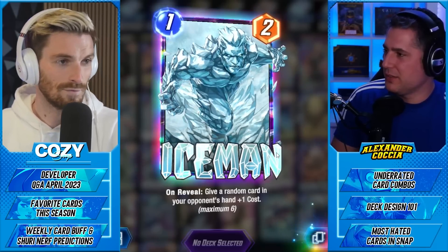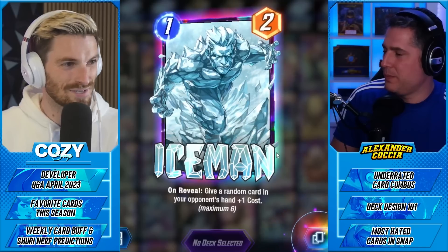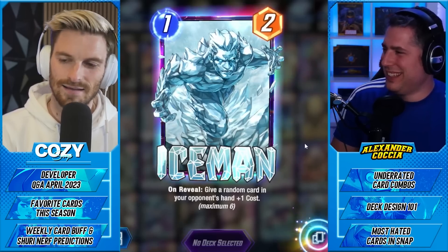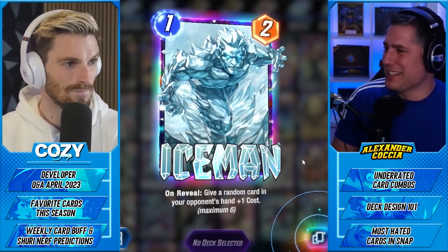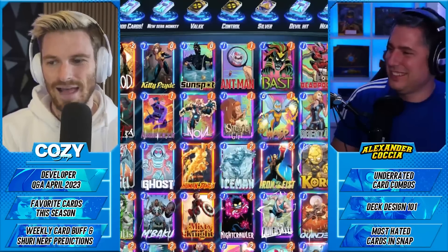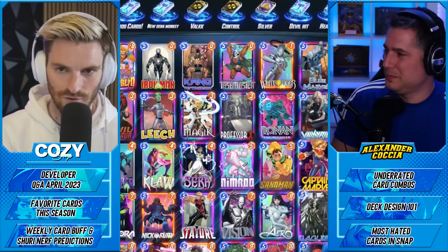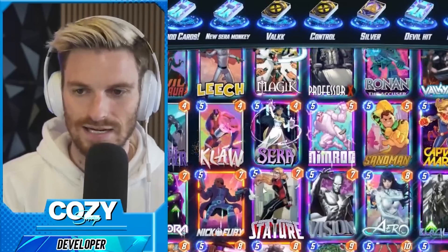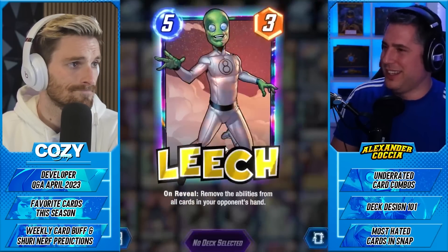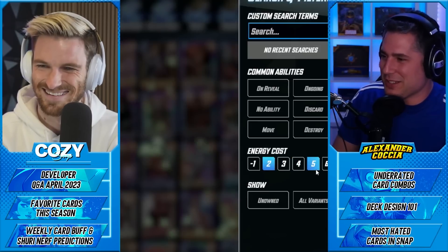What if Iceman wasn't able to hit five-cost cards? That would fix all my issues. Would it kill the card though? They'll never do that, but yeah — it doesn't kill it. You're smiling — you'd be okay with that. It doesn't totally kill Iceman, but it would hurt its viability because a lot of it comes from hitting things like Shuri and messing up that flow. Five-cost cards are the ones Iceman affects most. And of course we made a concerted effort not to bring up Leech — but there it is.